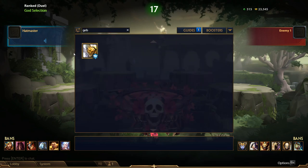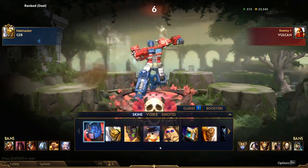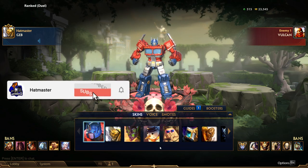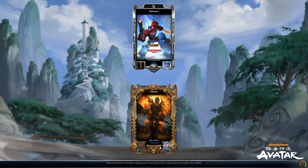Today we're gonna be playing some Geb, as it was viewer requested again. Plus I think that Bumbus Hammer is now fixed with Geb, so we can finally play Geb the way Geb is meant to be played. Unfortunately we're up against Vulcan and that kind of sucks, but at least it's not a novice.